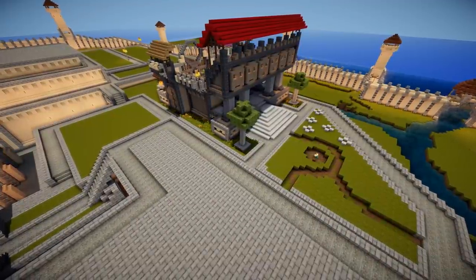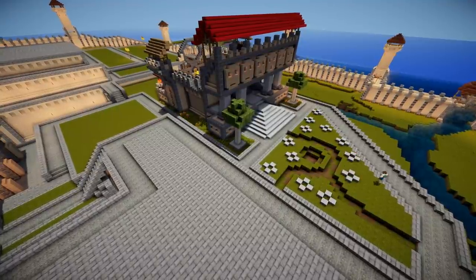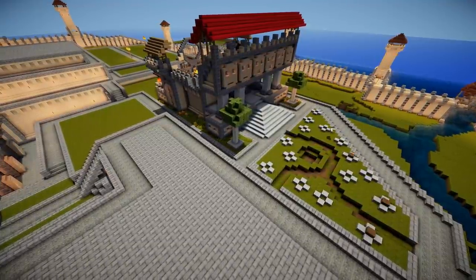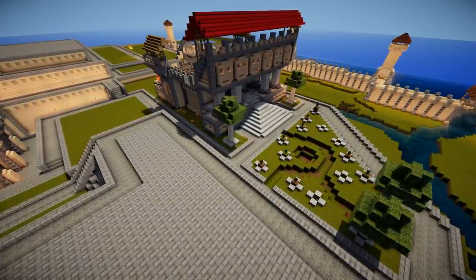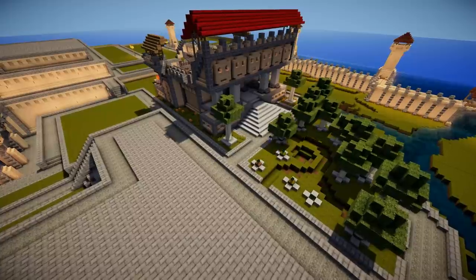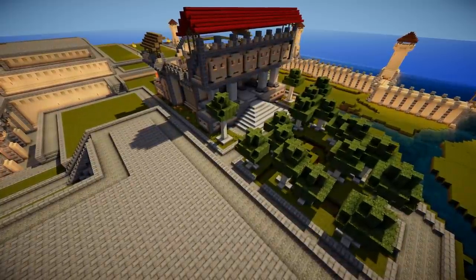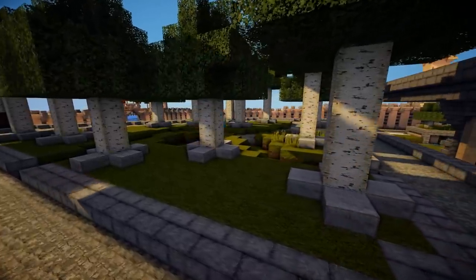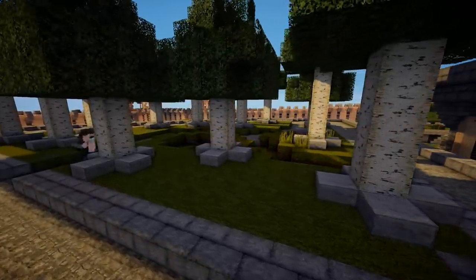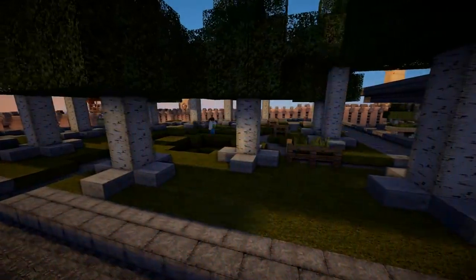You see these star shapes we're doing here with stone slabs? They're going to have trees in the middle of them. Once I had all the stars I wanted laid down, I filled a few of them with dirt, put saplings on them, and then put down birch trees — those white-trunked trees. A cool technique for getting trees taller than they should be is putting down dirt first, then putting a sapling on top of it, growing the sapling with bone meal, and then digging away the dirt and replacing it with birch logs.